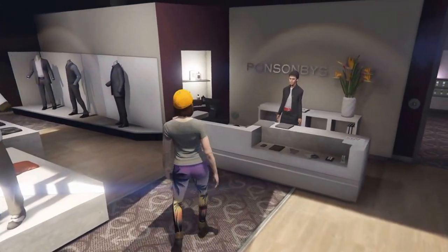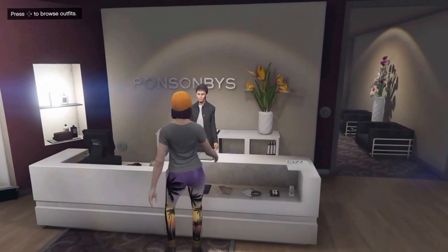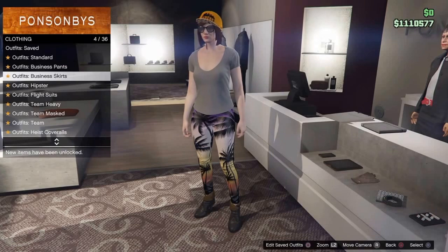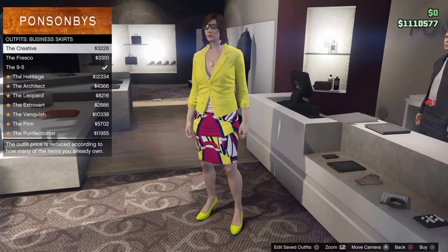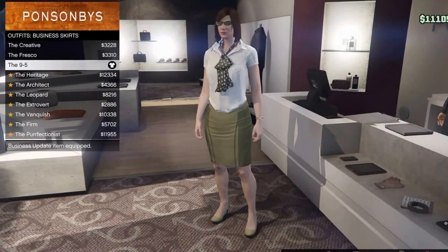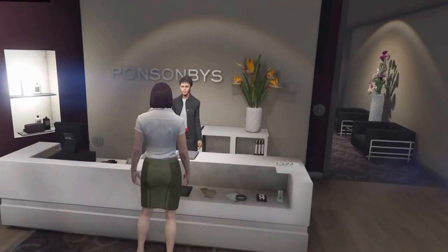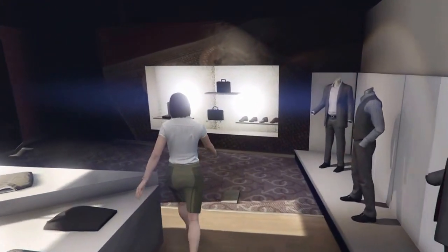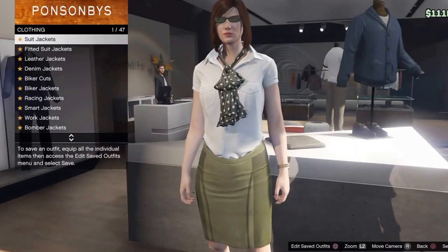Let's get into this glitch right here. First thing you need to do is come up to the counter, hit right on the d-pad, and go down to where it says outfits, business skirts. From there go down and click on the nine to five, then go ahead and back out of that. Then go over to the top section — this is going to get the no bra for the female character.